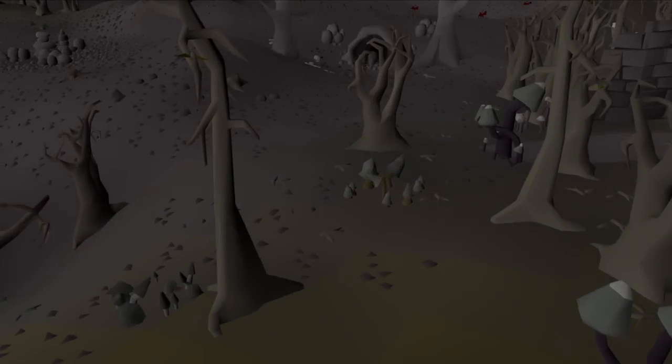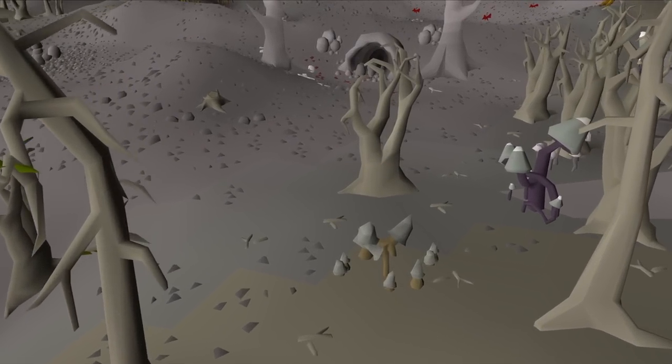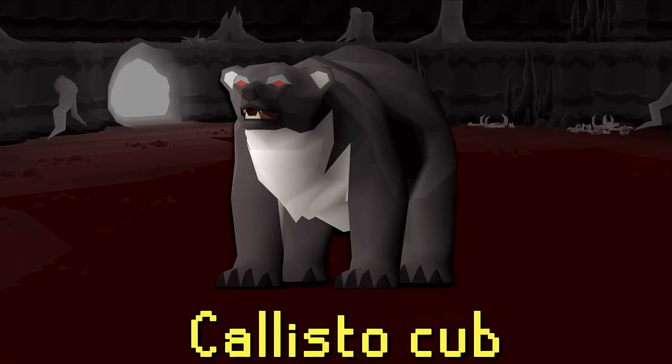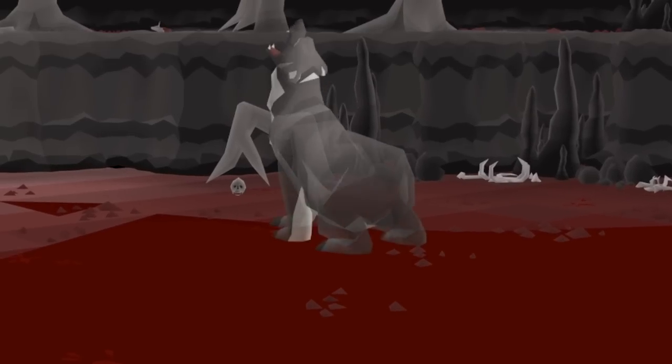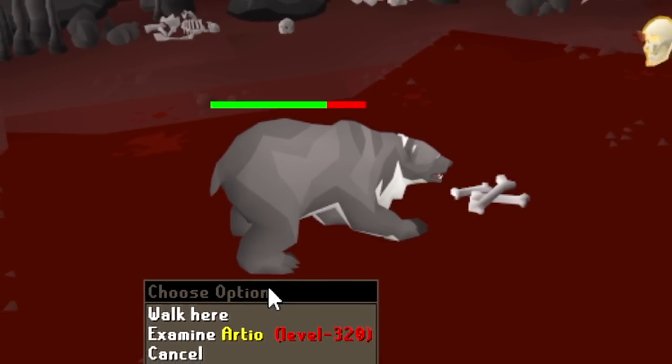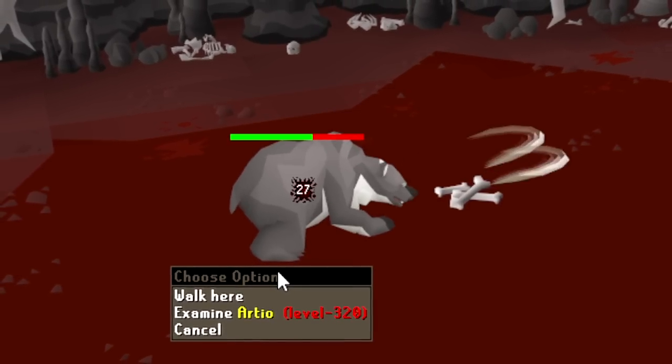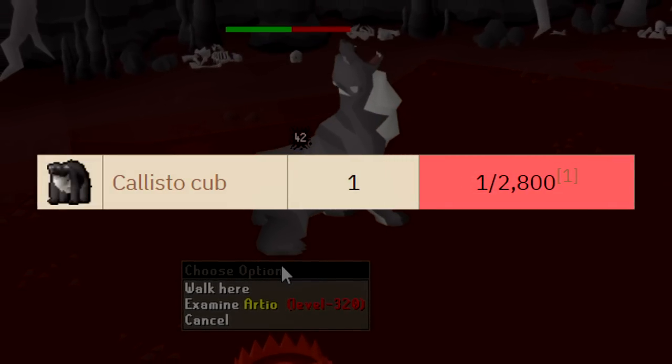Let's introduce today's challenge. As is tradition on this series, every 10th episode we are hunting a pet, and this time the pet of choice is the Callisto Cub, obtained from either Arteo or Callisto. However, in this video we will only be fighting Arteo, the single version of the boss, which has a drop rate of 1 in 2,800 for the pet.